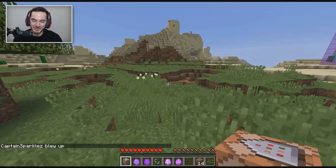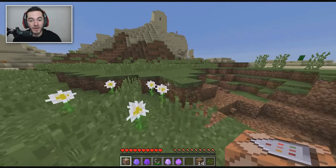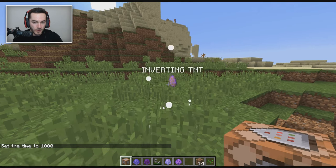It's kind of cool - you could just run up behind someone and light up underneath your feet and they're gonna go down with you. So that's Kamikaze TNT.